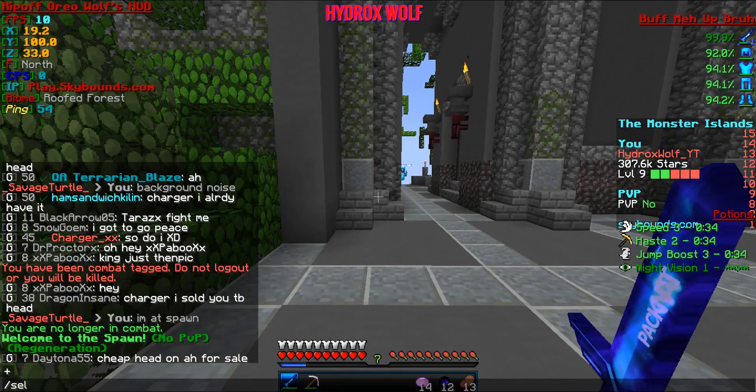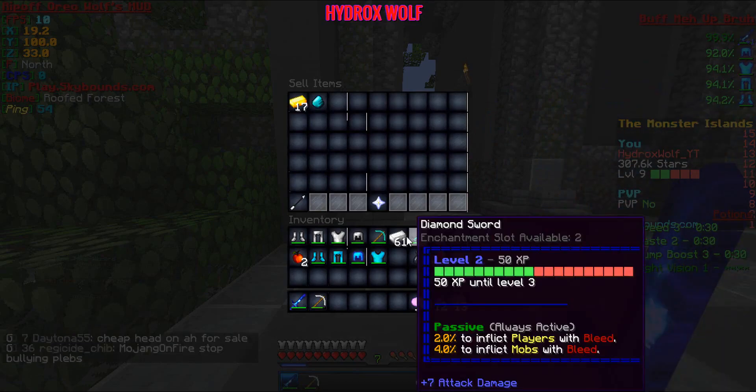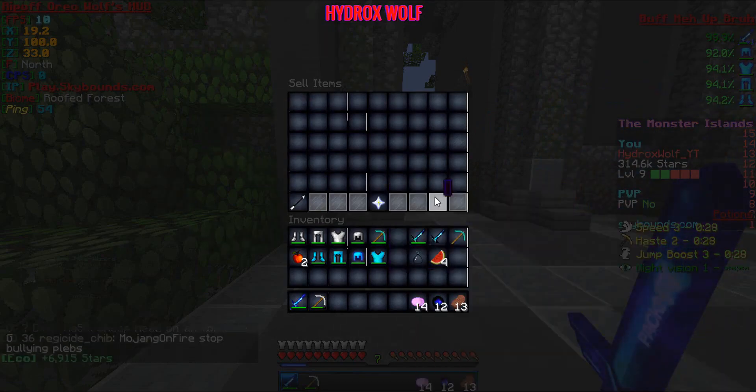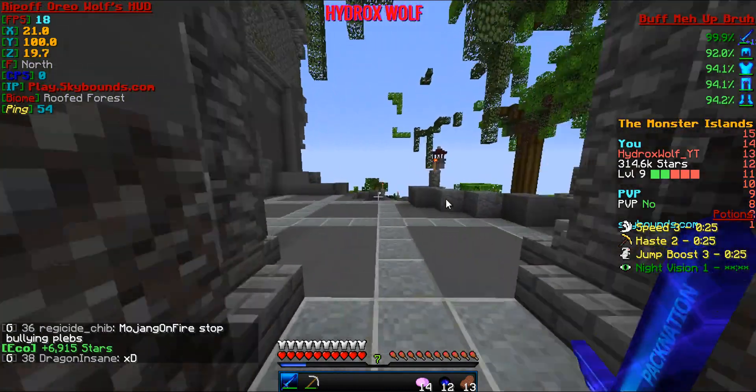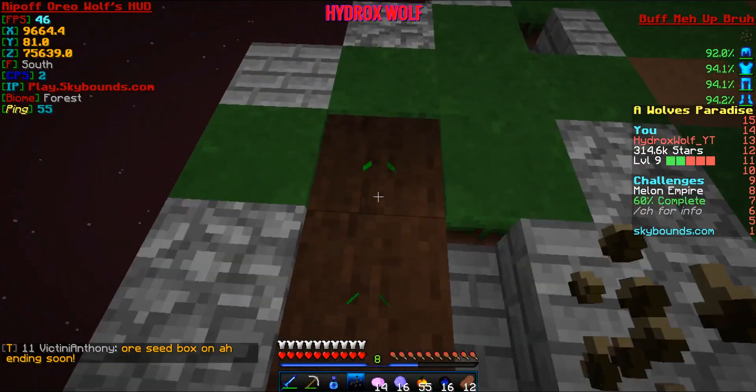Guys that was actually absurd. I thought I was gonna die — he about popped me. We got away! He had an enchantment Prot 2 helmet. Gathering some gear, got that challenge done. So we got ourselves 2 kills, saved Savage Turtle, and got out of here. Luckily we had to drink one of our potions — if I wasn't gonna drink it I was gonna die. Let's go ahead and sell these — 6,915 stars, perfect. Planting my melons!